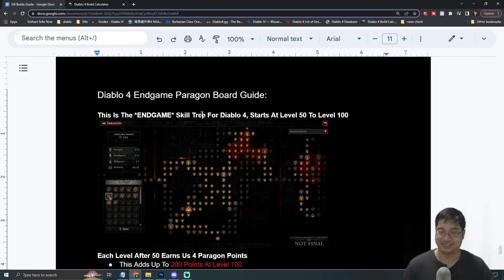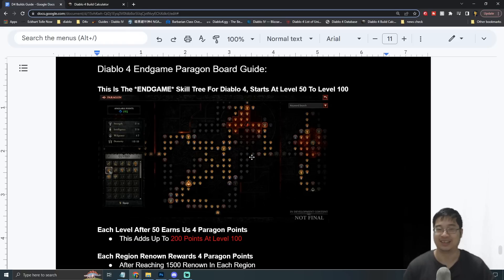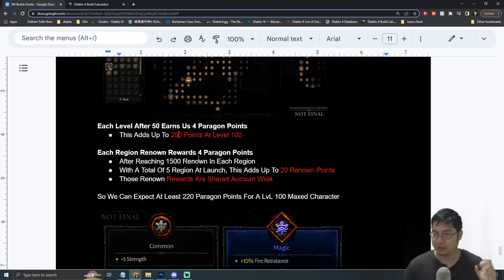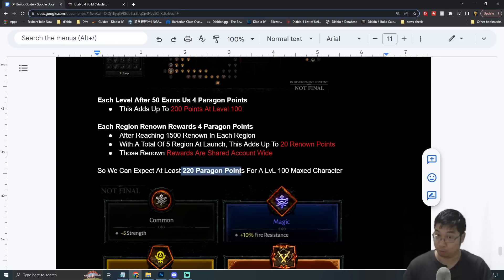The paragon board is essentially the endgame skill tree for Diablo 4 characters. It starts at level 50 and finishes at level 100. After level 50 we get four paragon points per level, so at level 51 we'll have four paragon points, and up to level 100 we'll have 200 paragon points. We can also get four additional paragon points for reaching 1500 renown in each of the five regions, giving us an additional 20 paragon points — so together we're looking at 220 paragon points at level 100.